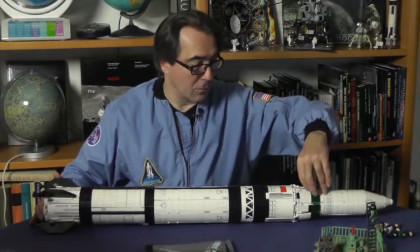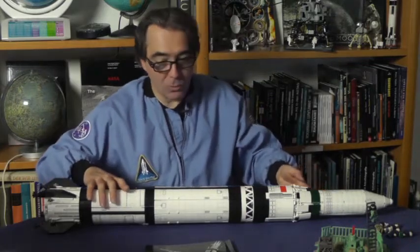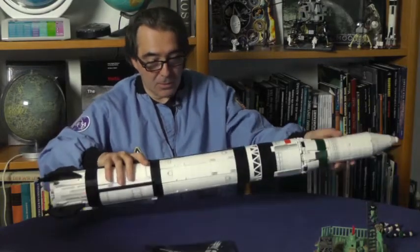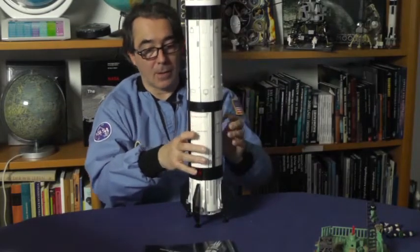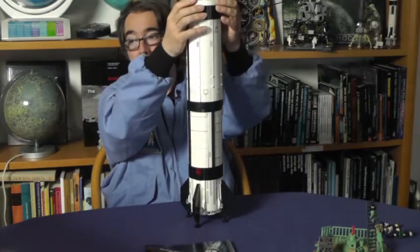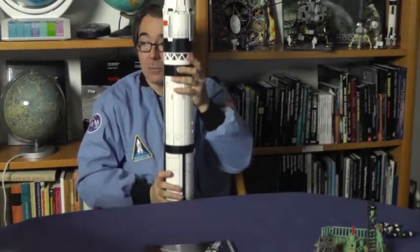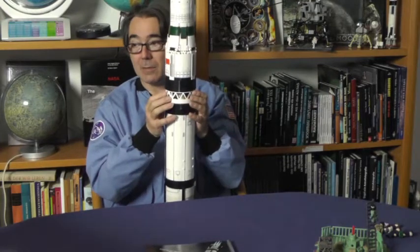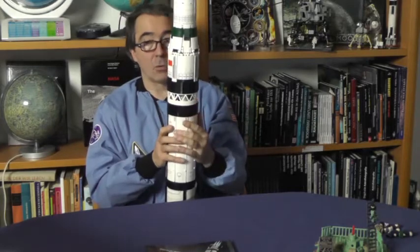Das Schöne ist, dass man hier die verschiedenen Stufen zeigen kann. Also hier unten haben wir die erste Stufe. Man kann hier diese Gitter sehen – das kennt man so ein bisschen von den frühen russischen Raketen.